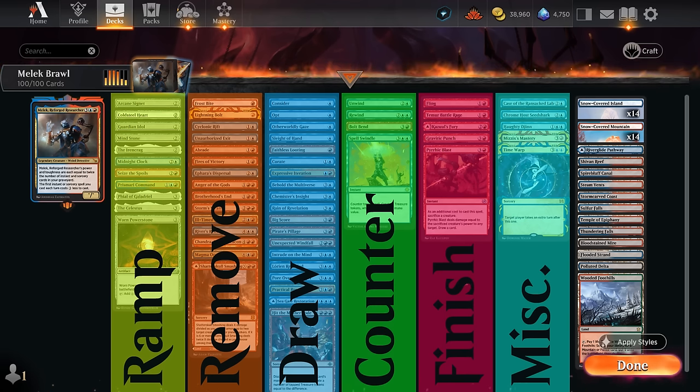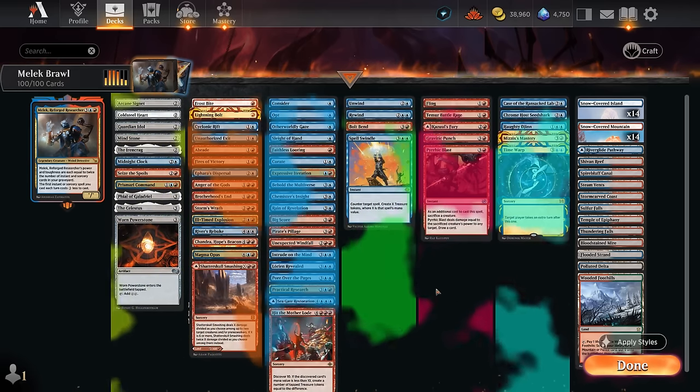Our finishers include fling effects and Temur Battle Rage to give double strike and trample to attack past any blockers. The miscellaneous section includes a few more creatures — Malek is one of the few creatures in the whole deck, but we also have the Seed Shark to help us incubate, and Hottie Djinn plays a similar role to Malek. We've also got Mizzix's Mastery to replay expensive spells from the graveyard and Time Warp to take an extra turn.